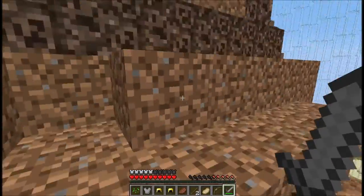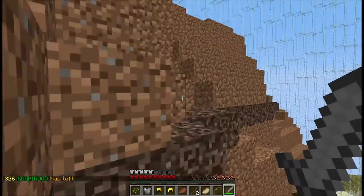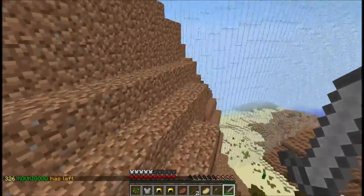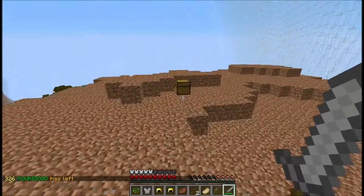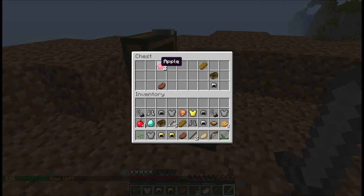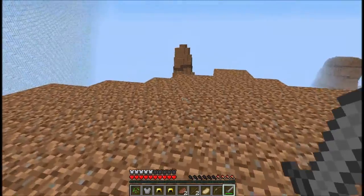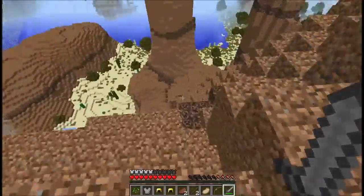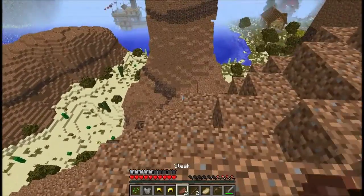This route is good enough that if you have two people, you'll still walk away with enough stuff for both of you to be geared. One way to do it is to have each of you go to each end of the route — one person starts off where I'm going to end it, and you sort of meet up in the middle. In the end you're going to have some really good stuff.